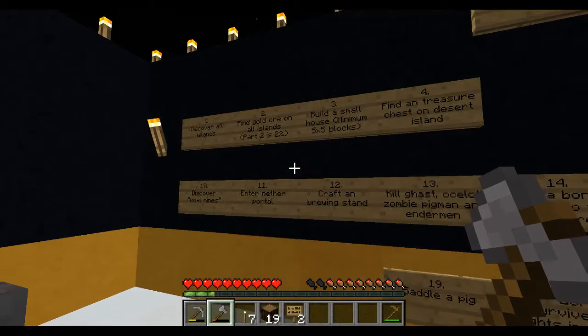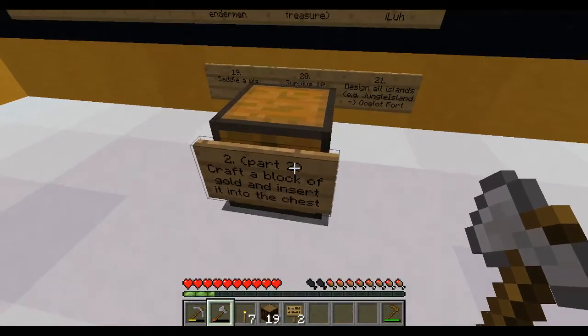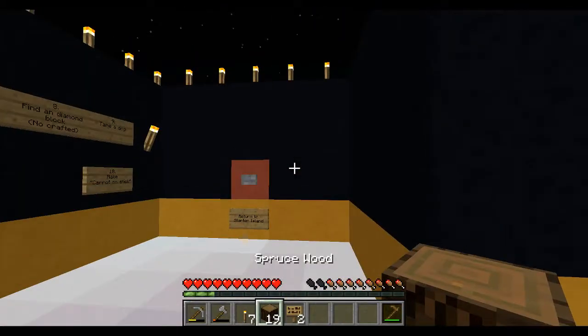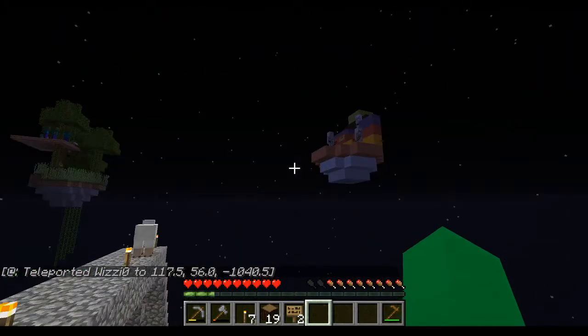Basically once we find those gold ore, we need to place them in — or craft a block — and place it in the chest here. But basically, that's it for now, so we gotta go back here.